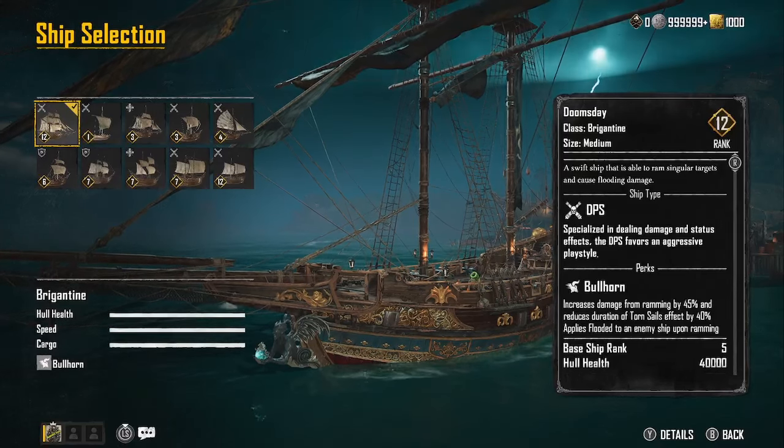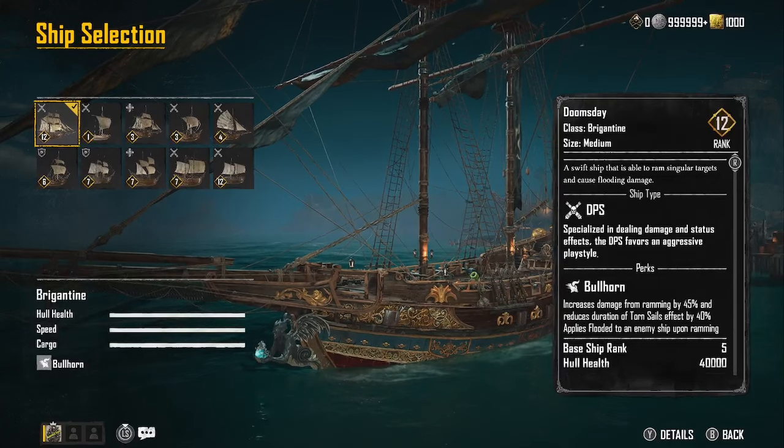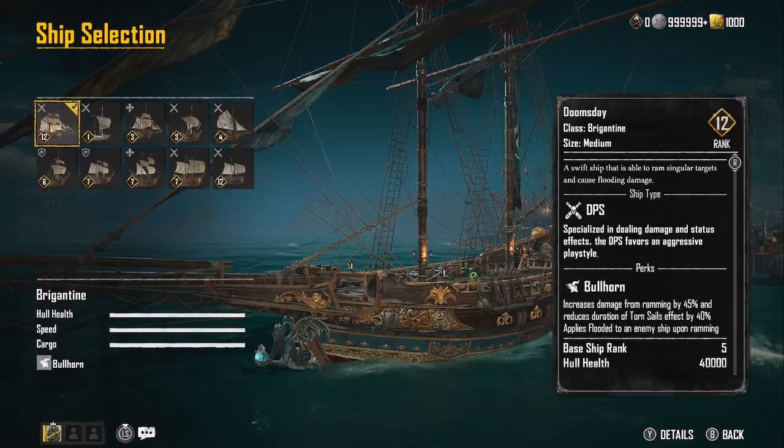Welcome back to Banished Souls, this is your captain Cryptic Gaming. It's been a little bit since we put out a build sheet on a ship — been playing around with some options and I think we have another winner here. We're calling this one the Doomsday Brigantine, and it is amazing. Let's get into it.